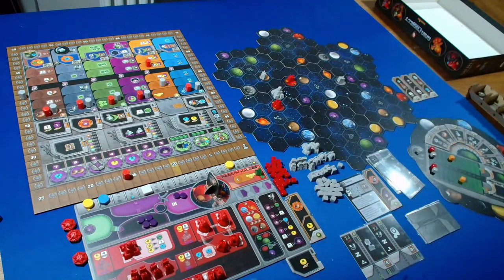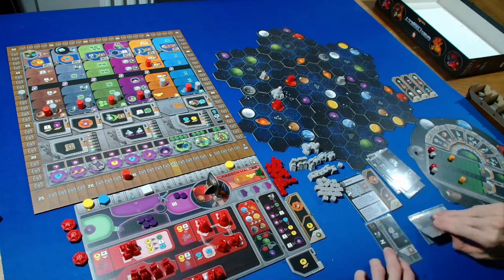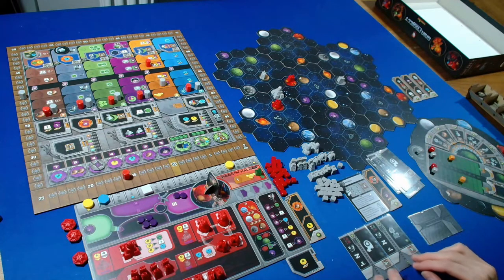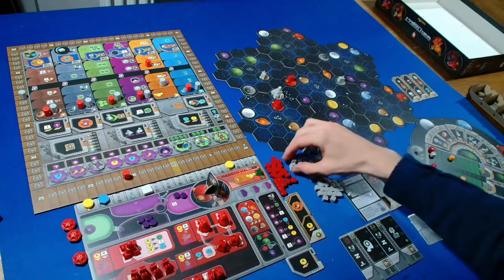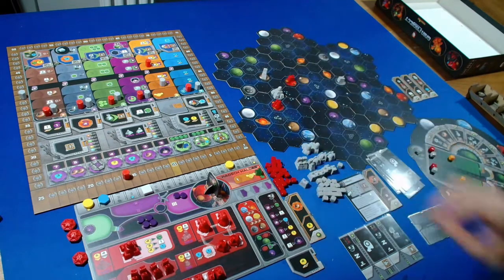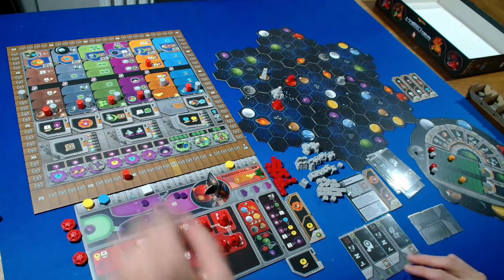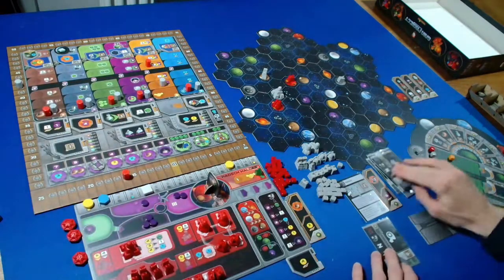We'll keep the first player marker. The Automa is taking a faction action - upgrading again. They're looking first for their planetary institute, which is already on the board, then a trading station downgrading from a research lab, which they don't have. So they upgrade a mine closest to us into a trading station. We can charge one power off that and they get two points.